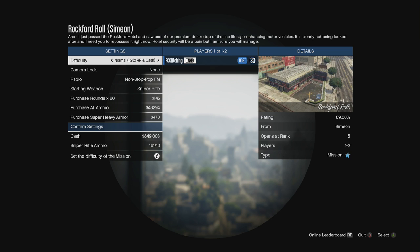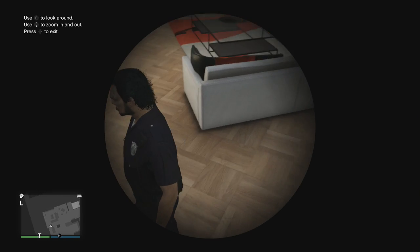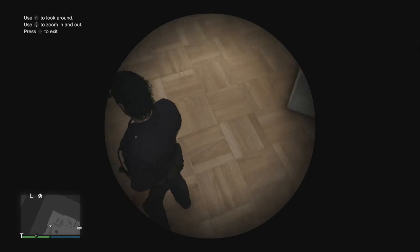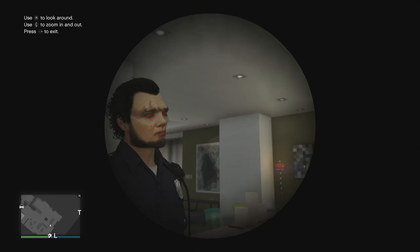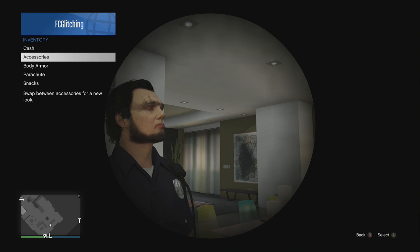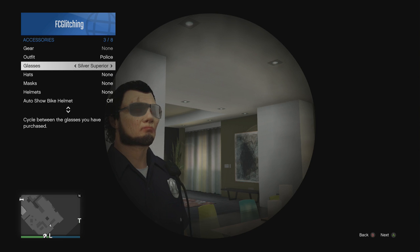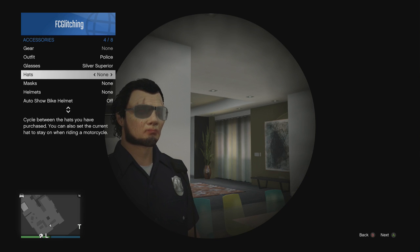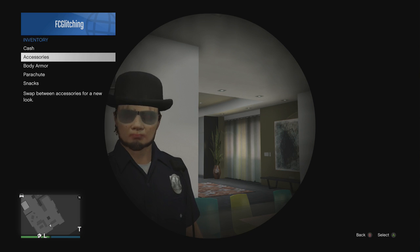Sometimes it takes longer than others — sometimes it will go straight into it, and sometimes it takes like a minute or so. It took about 20-30 seconds for me. But once you're in this job screen, just back out. You're going to be in this really weird glitch — you're going to be looking at yourself through the telescope vision, but you're not actually in the telescope. Don't walk around with this vision because it will mess up the whole glitch. Just open up your inventory one more time, go to your accessories, and you'll notice your mask is not on.